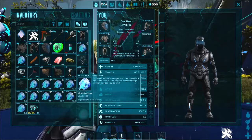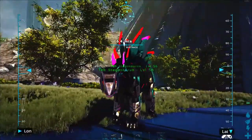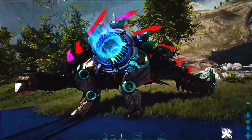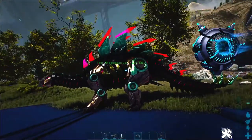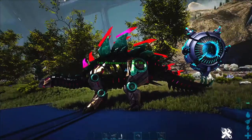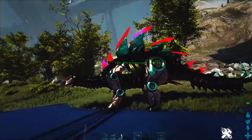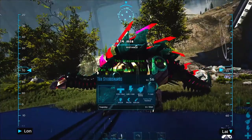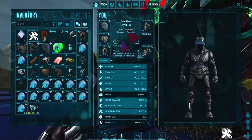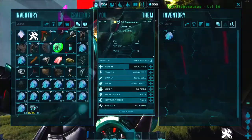After some further testing: Mutagel gives plus 5 levels to each of the stats mentioned, but it only impacts freshly tamed dinos. For bred dinos, the impact of Mutagel is plus 1 to each of those stats, and it is not a base level — it's like you gained XP to level it up, so it will not breed through.